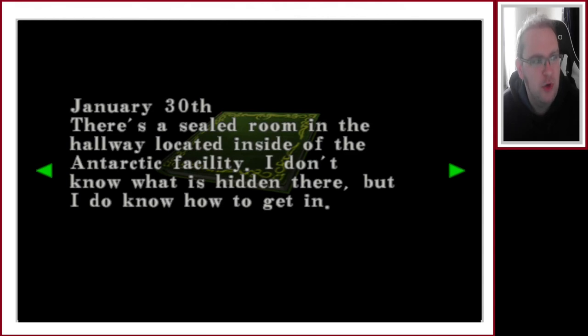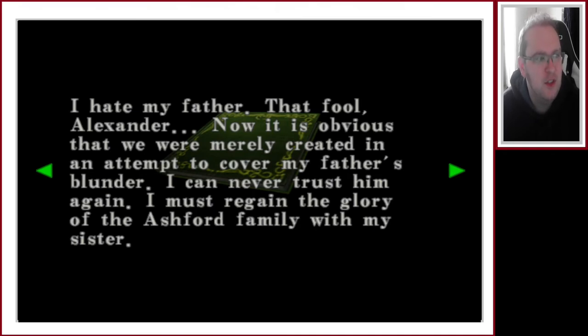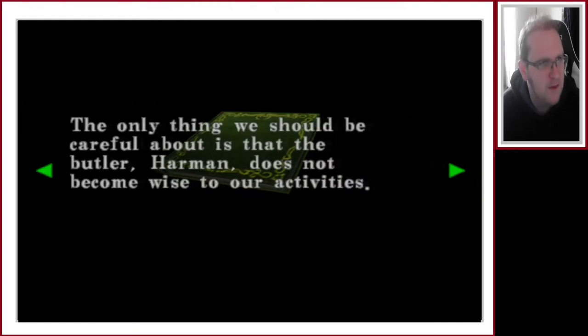That gives me something — a paperweight. Alfred's Diary. January 30th: There's a sealed room in the hallway located inside the Antarctic facility. I don't know what is hidden there, but I do know how to get in. I can use the three jewels that each one of our three family members wear as proof of being a legitimate descendant of the Ashford family. The only problem is I do not know how I can gain possession of my father's proof. February 17th: I finally succeeded in entering that sealed room. I could never have imagined that such an insane secret existed regarding the birth of both Alexia and myself. I hate my father, that fool Alexander.